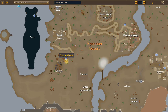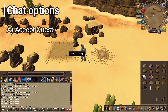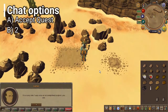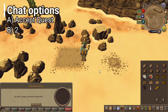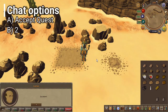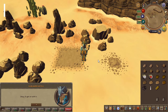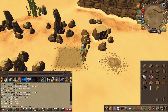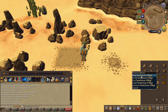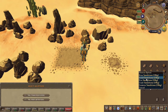To begin the quest, head to the area located here on the map. Speak to Lazim and accept the quest, then choose the second chat option. Use a sandstone on him, then choose the first chat option for all the prompts.